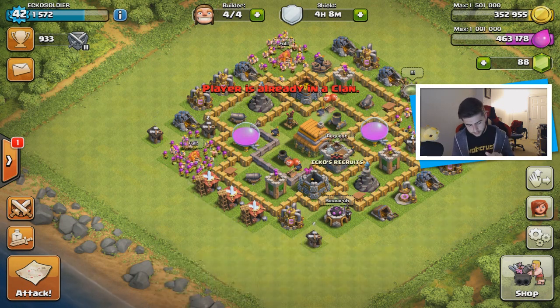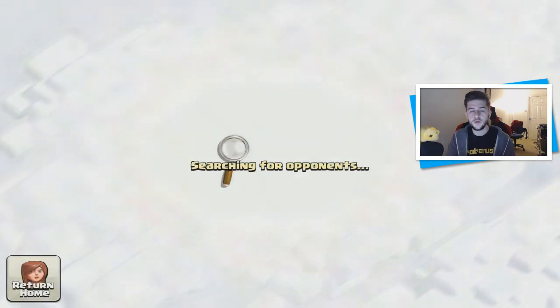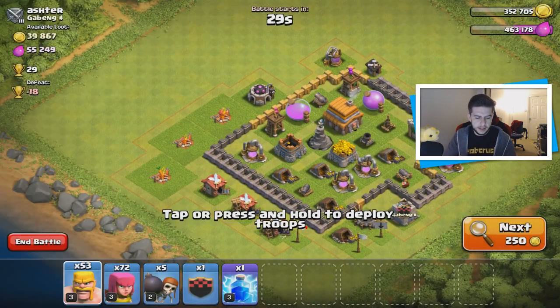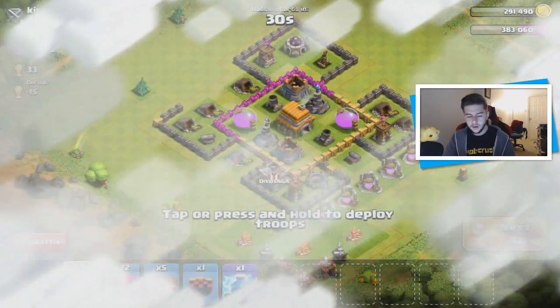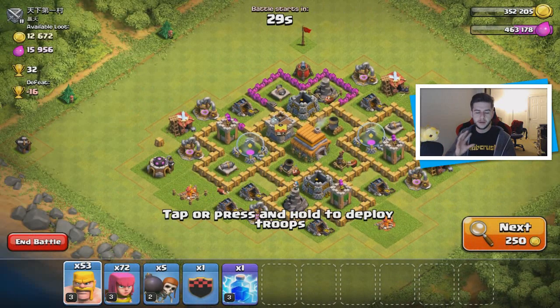Let's do an attack — I don't mind removing my timer. We want to try and find something with a decent amount of gold and elixir. What I've noticed with my account is that a lot of people have been taking a lot of gold and elixir from me, so I kind of want to change that and be a better defense.